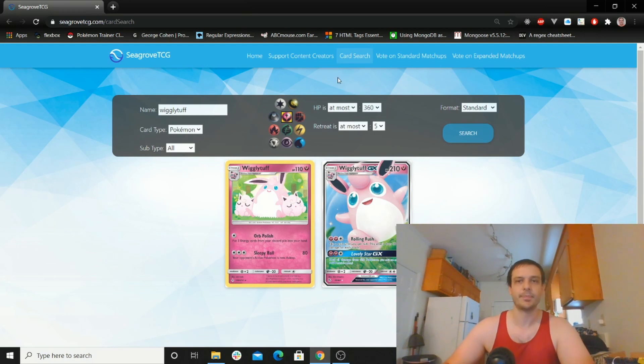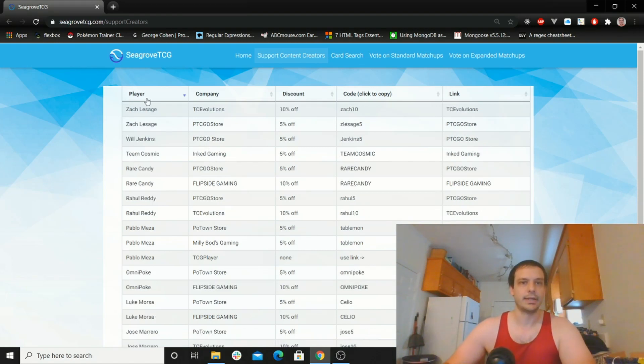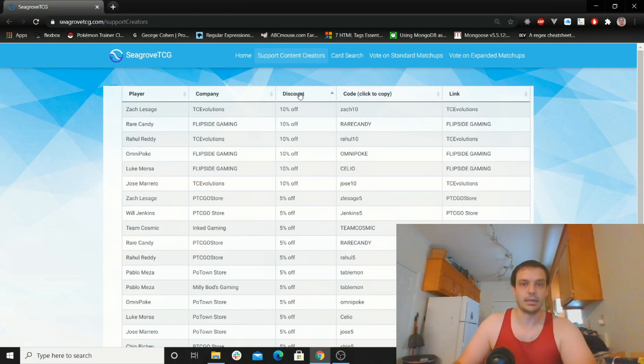I'll be adding more to this for sure, but the big thing I wanted to focus on was supporting content creators. Let's say you have a favorite content creator — you love Rare Candy — so you can see both of Rare Candy's discounts here, and if you click on the link it'll take you to the store that it's associated with.